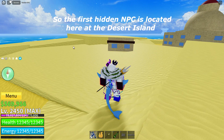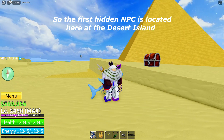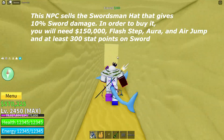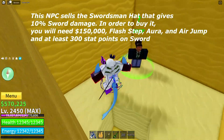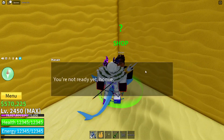The first hidden NPC is located here at the desert island. This NPC sells the swordsman hat that gives 10% sword damage. In order to buy it, you will need $150,000, flash step, aura, and air jump, and at least 300 stat points on sword.